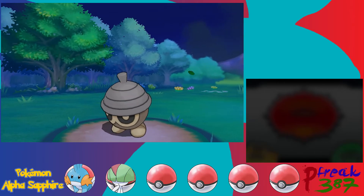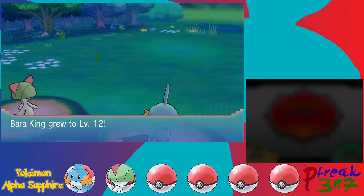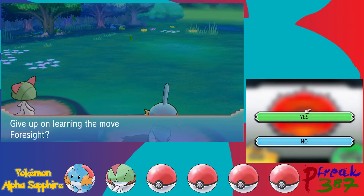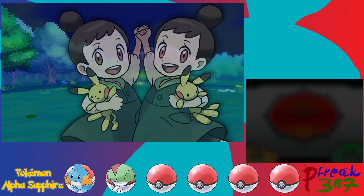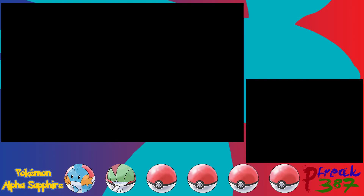Barraking is level 12 now. One issue with the EXP Share is that Barraking got Foresight, which isn't that great — I'll give that up. Another issue with the EXP Share and my leveling system is that eventually Pokemon become unevenly leveled, which is annoying. Foresight allows you to hit Ghost types with Normal and Fighting type moves — moves that Ghost types are normally immune to. The twins are sad they lost even though they fought together.